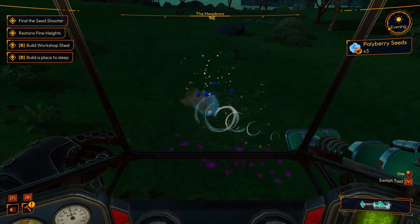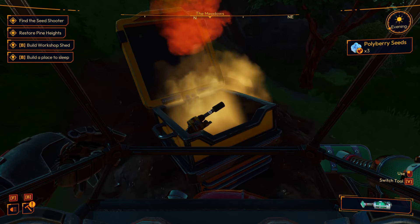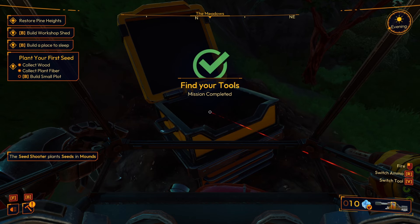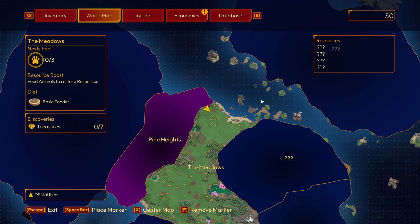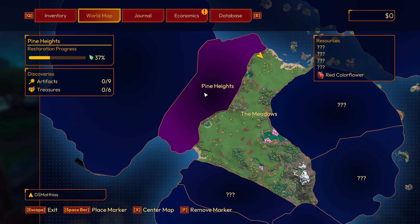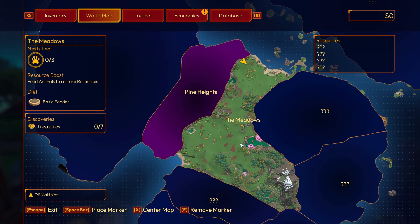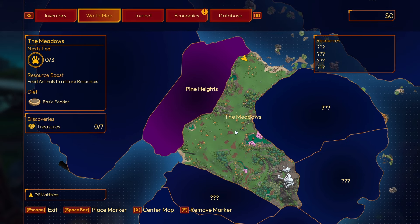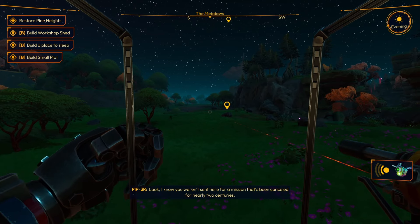We find more seeds and pick up the seed shooter. The seed shooter plants seeds in mounds. The map shows Pine Heights, with artifacts and treasures across the region. We also get a compass marker pointing back to our base. Piper jokes she doesn't care whether we found the ship in a scrap heap — she's just happy to finally have some company.